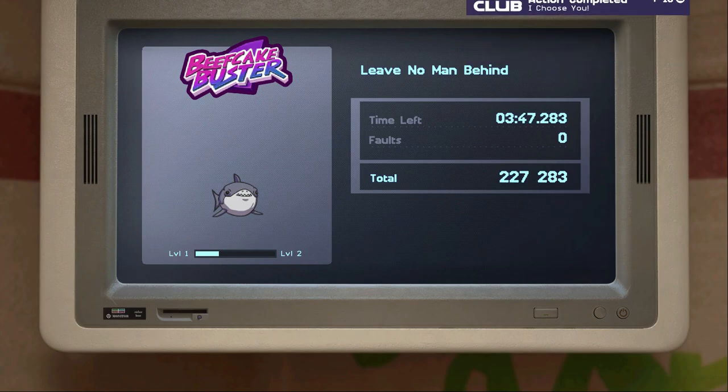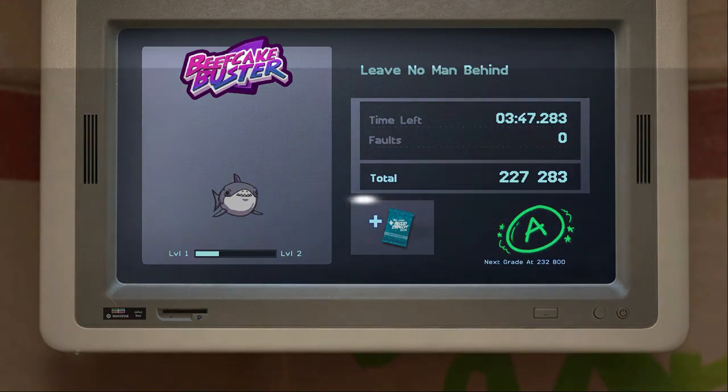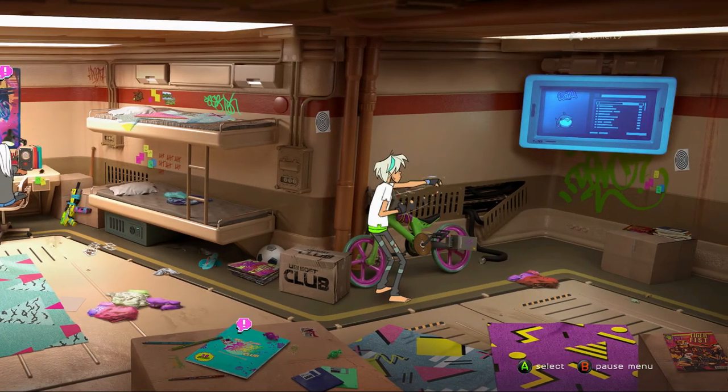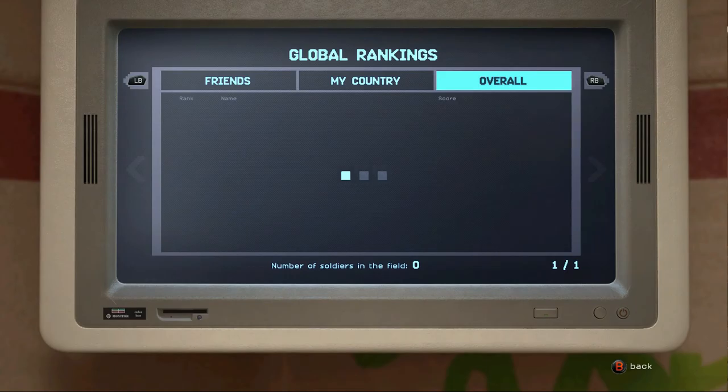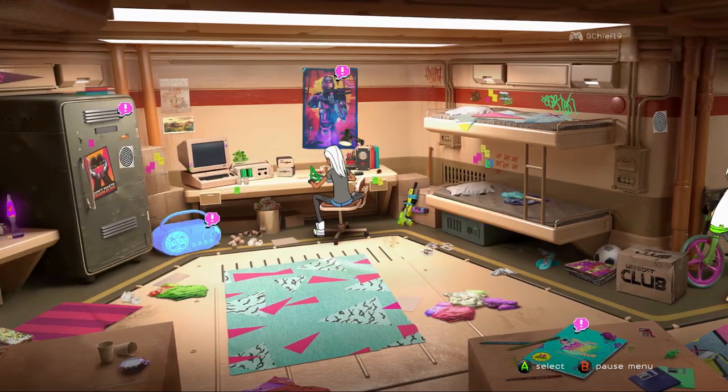We have 'Evolve Your Inner Beast to Its Final Form.' In the game you get to pick out of three beasts — I picked the shark because it's the coolest — and you just have to level it up to max. That's for 150 gamer score, so that's a good one. We also have 'Survive for 30 Seconds Inside the Laser Pit' for Laser Tagged.